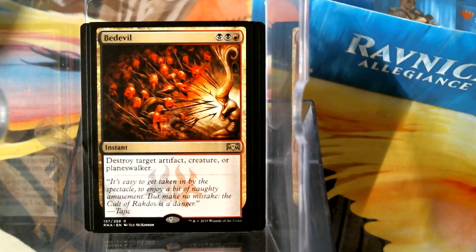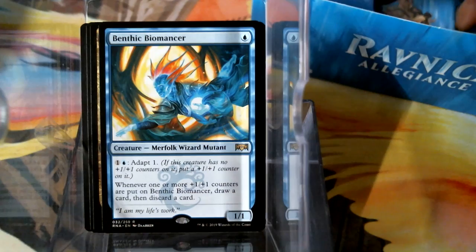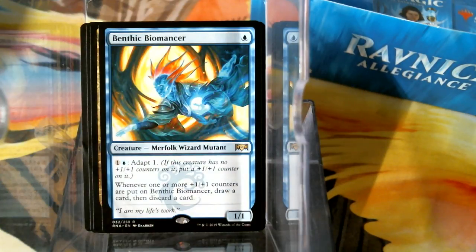I feel like the demon route is way super easy and a lot of people are going to do it. One mana, 1/1 — Merfolk Wizard Mutant. Those are all relevant creature types — there are mutant decks out there. I wonder if I can use Momir Vig and Bond as Professor X and have Xavier's School of the Gifted with all mutants. Whenever one or more +1/+1 counters are put on this, draw a card and discard a card. I kind of like that Xavier's School of the Gifted concept.